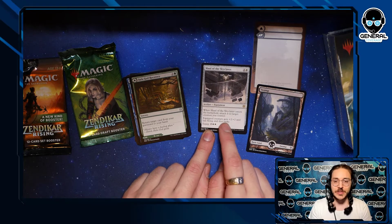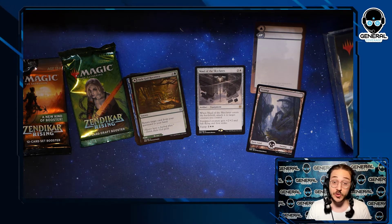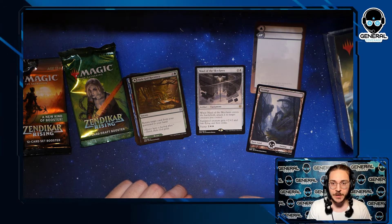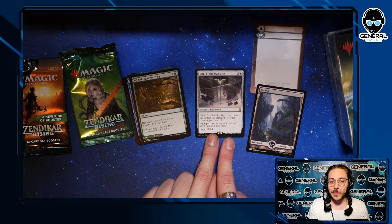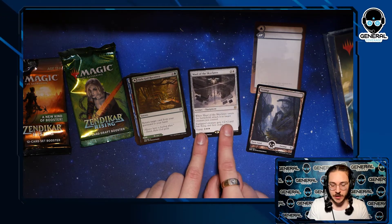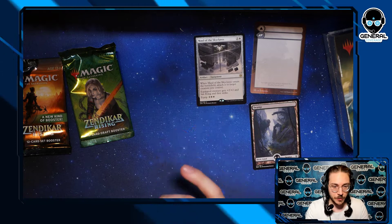Equipment is definitely a huge theme in this set and very powerful, so if you're drafting definitely look for equipments — I think they're very, very strong. First strike, flying. Imagine an aura for three mana that says target creature gets +2/+2, flying, first strike — that's actually a really good aura. But here's the kicker: if the creature dies, the equipment actually remains. The equip costs are normally pretty high — that's the downside — but it equips automatically, so you pretty much get an aura that sticks around.